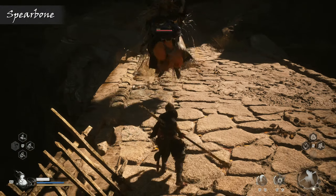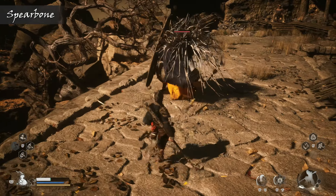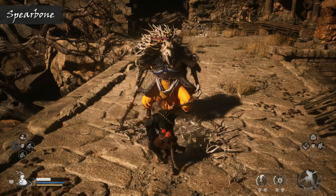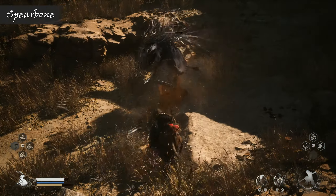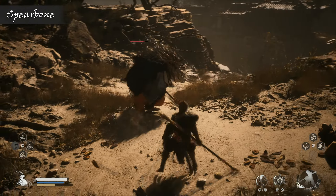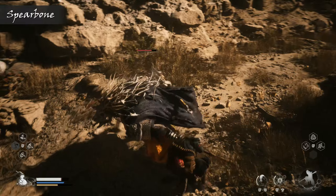Unless you can flank around the spear bone to deal damage, you'll usually need to contend with that shield first and foremost, though if you charge up heavy attacks that should be enough to turn it into splinters. With their protected barrier gone, the spear bone's going to be much more vulnerable, also being limited to the attacks it can use, now only having that spear to strike with. It can still potentially be lethal of course, but it'll at least make the rest of the fight more simplistic, having more predictable combos that are much easier to avoid.